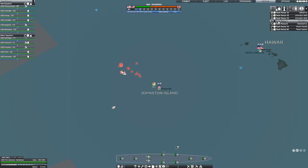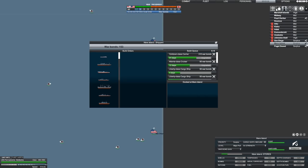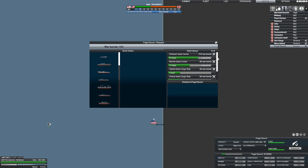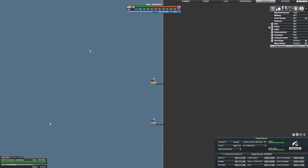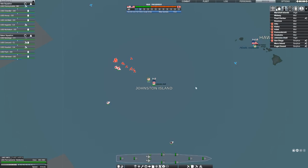Now, as you guys have been pointing out — and yes, I do read all the comments, I read every comment and I don't always reply but I do read them — you guys said, 'When is he going to figure out that he doesn't have enough supply ships?' Well, I have supply ships being built at Mare Island. I believe Puget Sound is also working on a bunch of Liberty ships, so I am keeping an eye on the resupply problem. I know that these islands, especially Johnston at the moment, are starting to run low on supplies, so Johnston is not likely to hold.